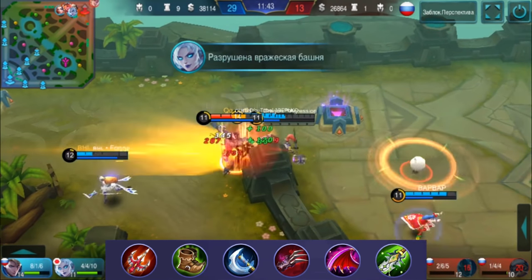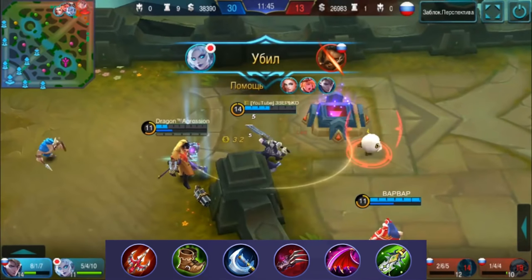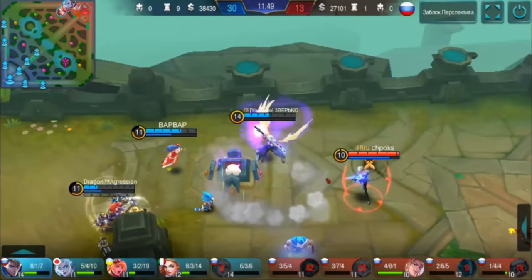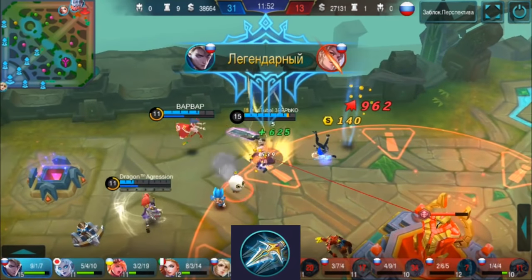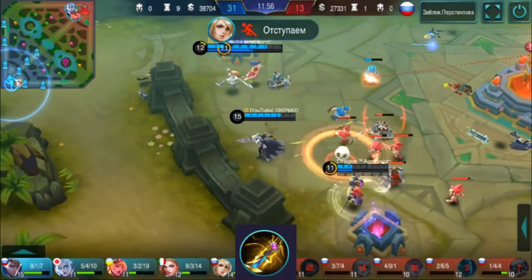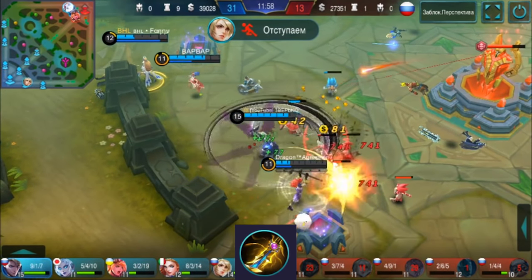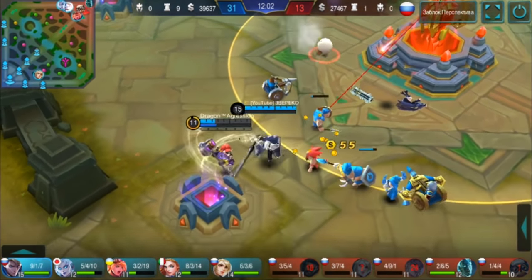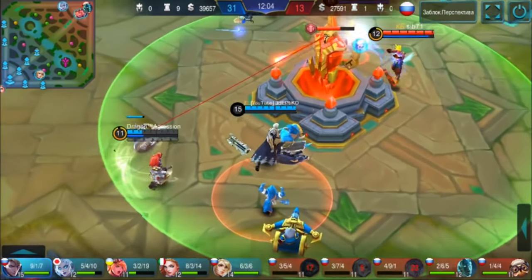Blade of Despair will maximize our damage output. It can be swapped for situational items. Deadly Blade is for going against other vampires like ourselves and Estás. Hunter Strike is useful if you want to deal skill damage more frequently. Golden Meteor, derived from the Magic Blade, provides a shield when HP drops and protects against burst mages. The order of items is flexible — the main priority is to build Endless Battle as quickly as possible.